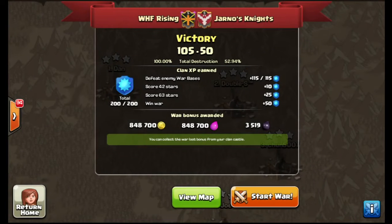What's up fellow classers, it's Apolline here bringing you to the end of our war versus Jarno's Knights. A level 6 clan versus us as a level 5 clan. This is our 49th win in a row — we're undefeated. 105 to 50, we did get a perfect war. It's pretty awesome.